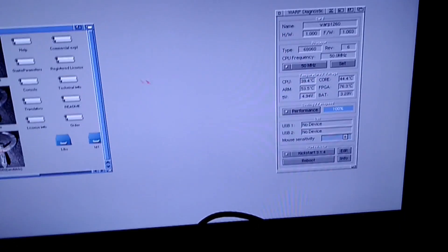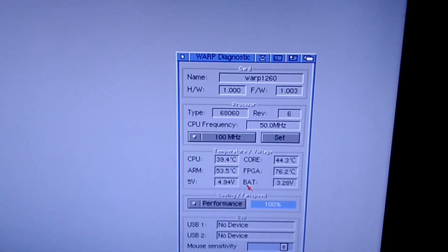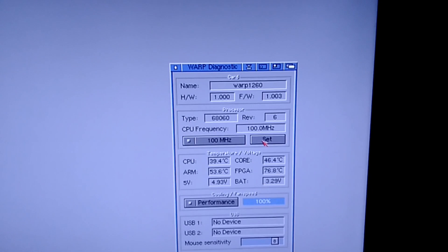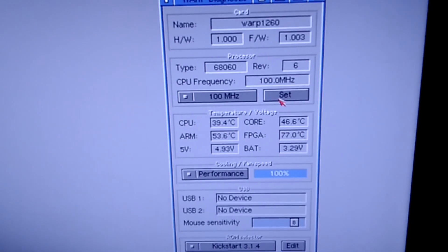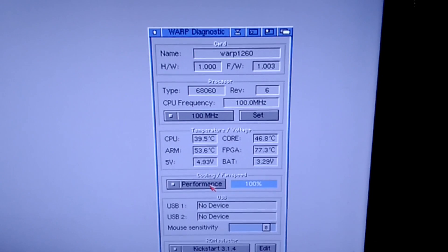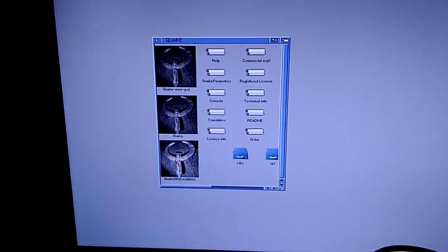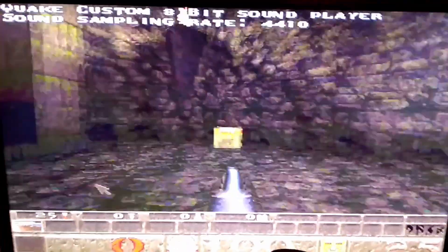Now let's change from 50 MHz to 100 MHz. You can see the temperature is going up, and we need to set the fan on performance mode. Then let's try the 060 Quake again — this is on 100 MHz.